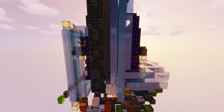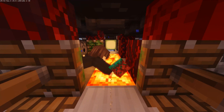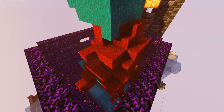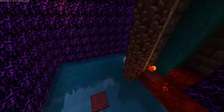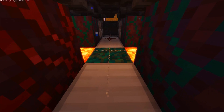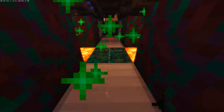The farm can produce two different kinds of logs and you can easily switch between them by switching the central block to warped or crimson nylium. Technically, it is also possible to run both types of trees at once by using two crimson and two warped nylium blocks on the refreshing pistons. But eventually, after about 15 to 20 minutes of operation, all four blocks will be turned to the same color as the center block, thus only giving you one type of tree at a time.